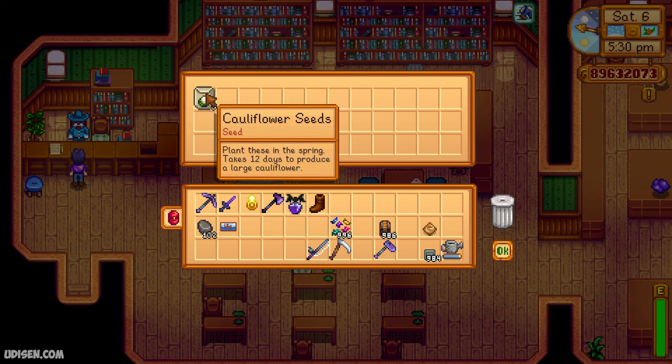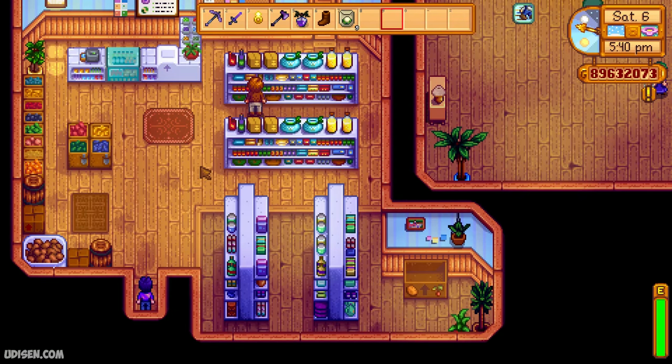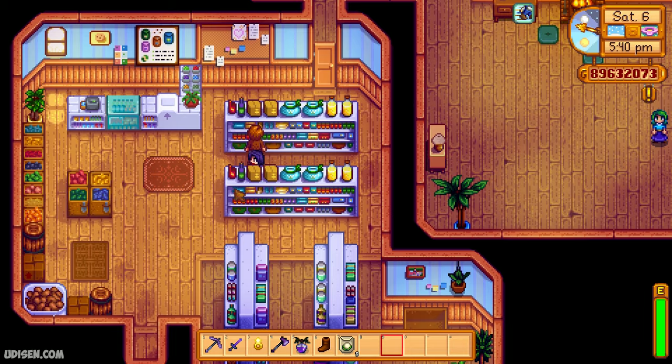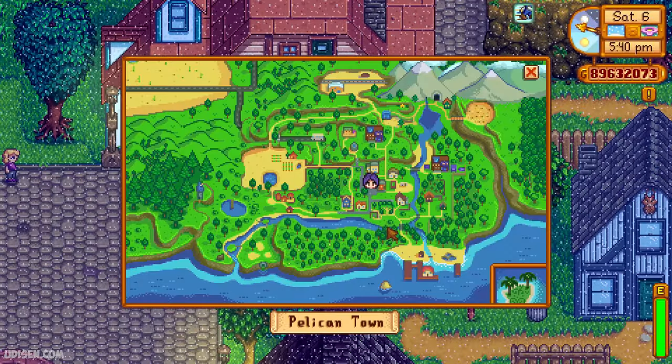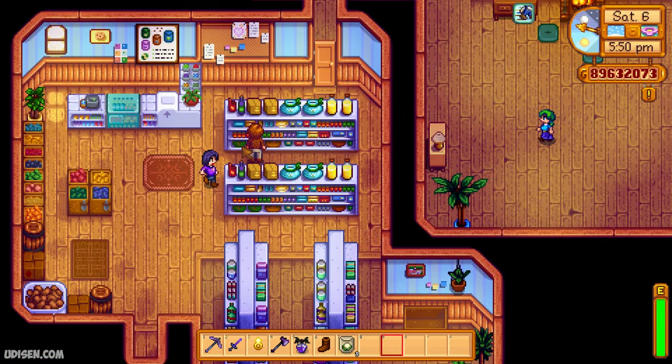Seeds take 20 days to produce a magical flower. If you play in spring season, you can go to the Pierre shop, which you can find here. Go inside. Hello Pierre, sell me seeds please.